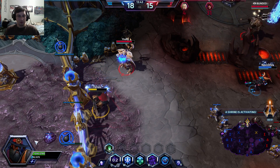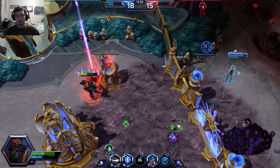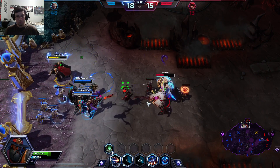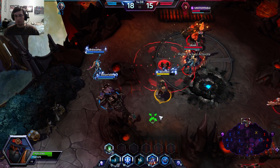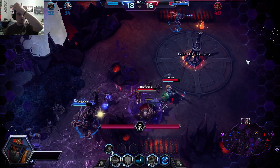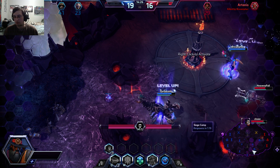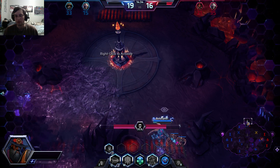I'm actually out of mana, so I'm going to run to safety and use Raiders Roll. They got me there — that's okay though. We still have two levels up on them, we haven't lost a tower yet, they've lost three towers, so we're still doing good. Our team was able to take control of the Shrine area, so that's going to help us out.